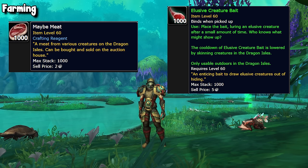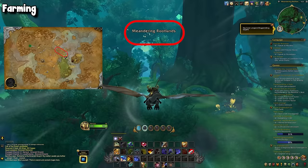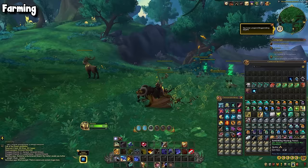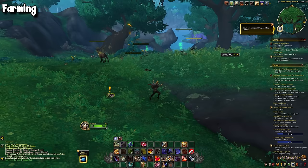Once you have your bait ready, make your way to the Emerald Dream. Once there, you will need to make your way to the mid-eastern part of the map, which is considered the Meandering Rootlands. You'll know you're in the right place because it will show up on your screen when you enter the zone, and you can see that zone location above your mini-map. In this region — which is kind of a little island to itself — you will want to place down your creature bait. Unlike 10.1, you have a pretty wide range to place it, so feel free to just pick a location you're comfortable with.